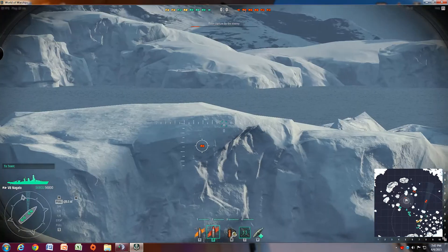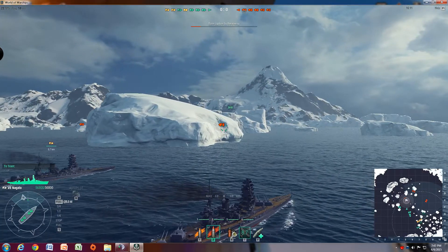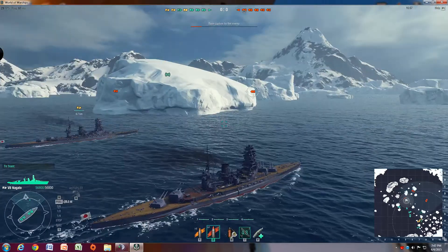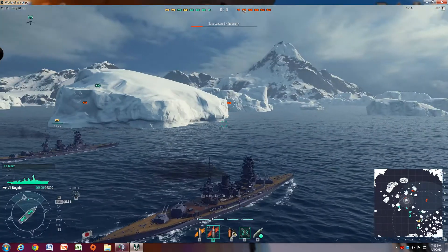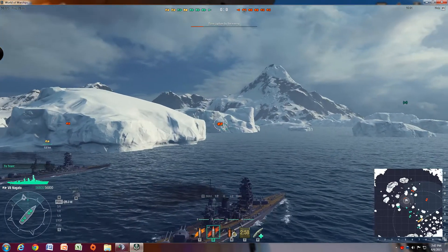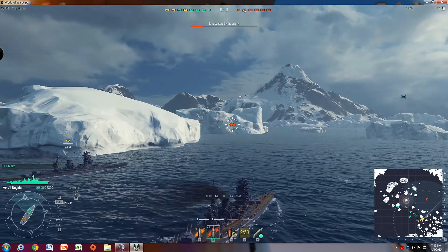There he is. Now when we get close enough and start hitting the Yamato, you're going to have to switch to AP. I always fire AP out of my battleships no matter what I'm engaging. Well, usually if I'm engaging cruisers I'll switch to high explosive. Yeah, that's what I do for long shots — you spend too much money otherwise. When I get closer I switch to AP.